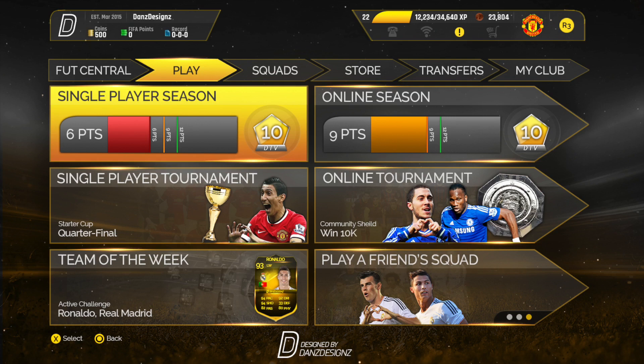He's only taken like a day to make this, so he's very very good. You can see right now it's just something different rather than your simple menu. The ones we've had on FIFA 14 and 15 — EA haven't really changed anything up. But this looks really nice. You can see everything: he's only done this for the single player tournament, team of the week, player friends, squad, online tournament, and online seasons. He might be doing more with the squad, store, transfers, clubs, and FUT Central etc. I really like the overall design — the background is very nice.